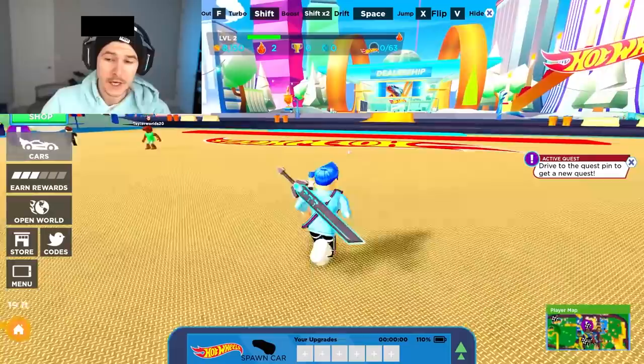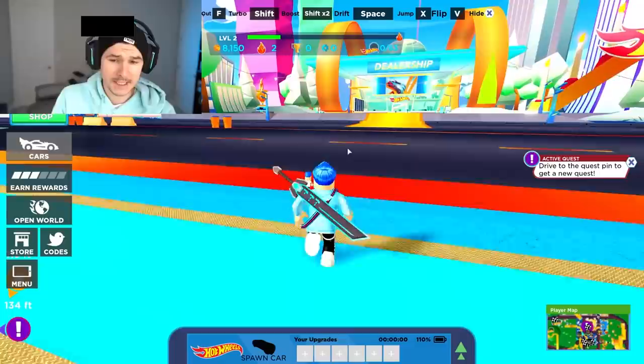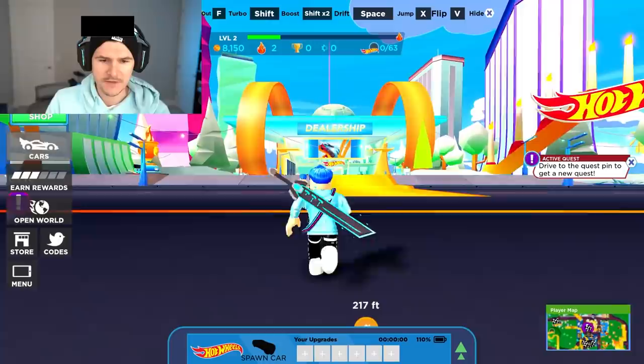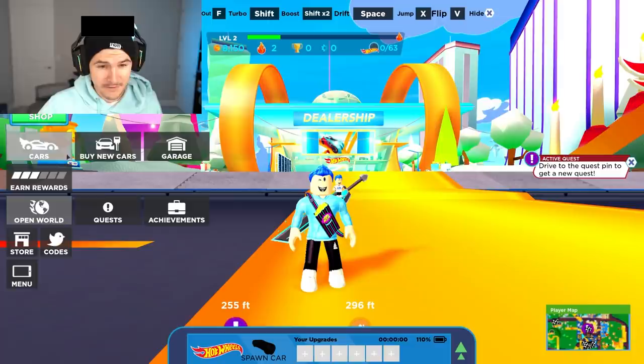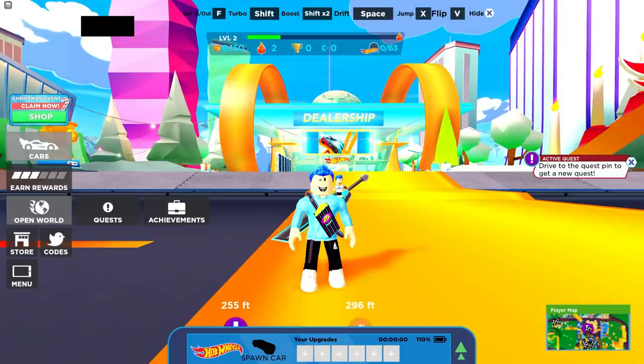I already kind of explained the open world aspect. Basically, you can play with up to 35 people per server and you can do races against people. You can even explore the car dealership full of insane amounts of cars. I think there's like over 100 individual cars that you can unlock. When you click open world, you can see there are different quests and achievements. You have a cars button, and there's also a Christmas event going on.